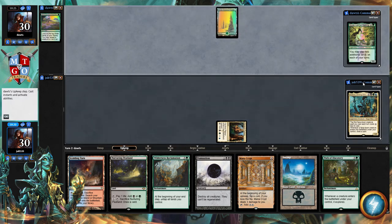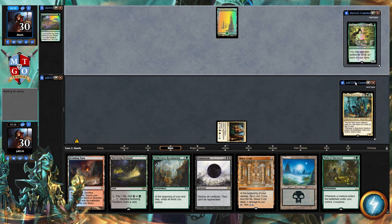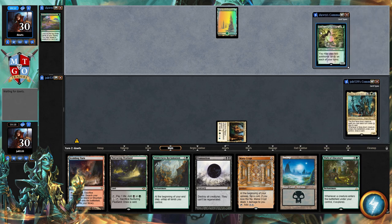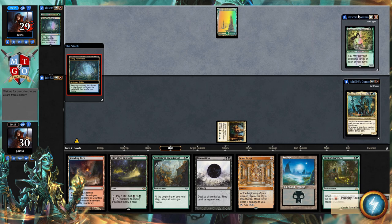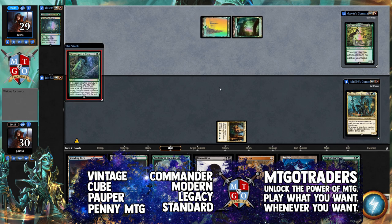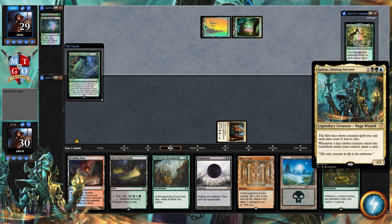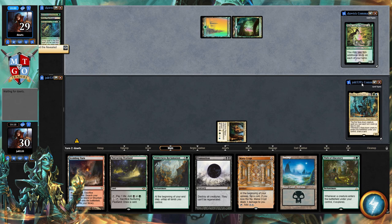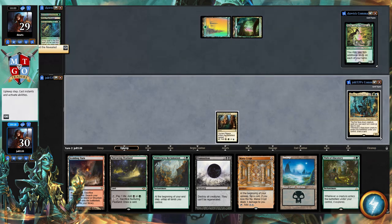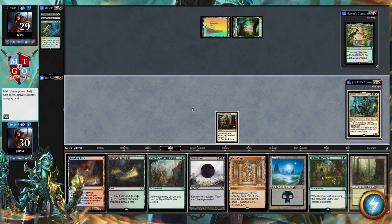We're playing Kadena, Slinking Sorcerer — the first face-down creature spell you cast each turn costs three less to cast, and whenever a face-down creature enters the battlefield under your control you draw a card. Playing against Azusa, Lost but Seeking — play two additional lands on each of your turns. Quick shout out to our sponsors MTGeotraders — if you'd like to be one of the morph tokens for Kadena, head on over there. We rip into a Forest.